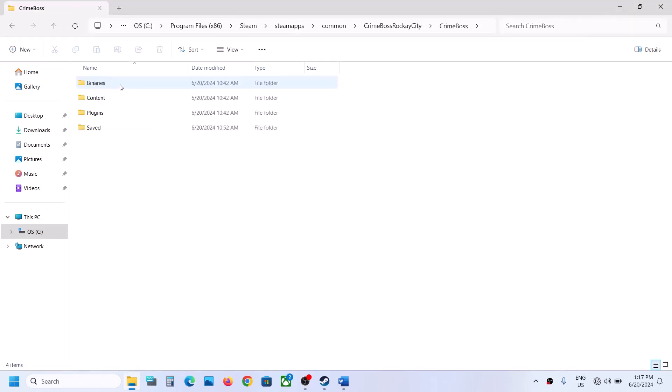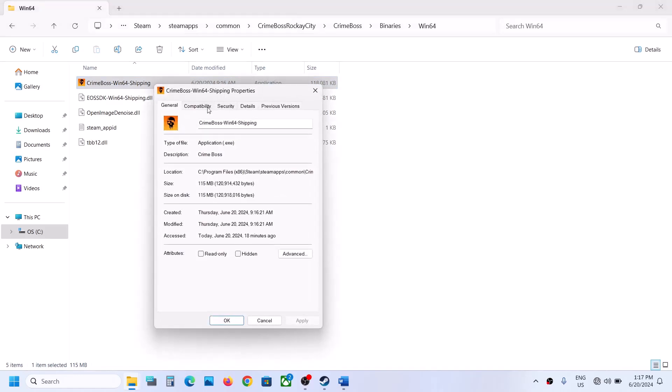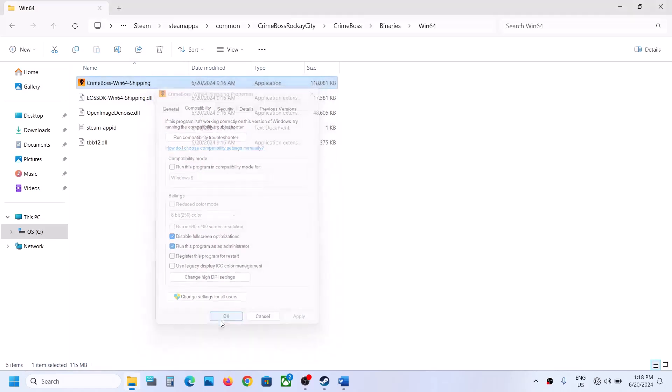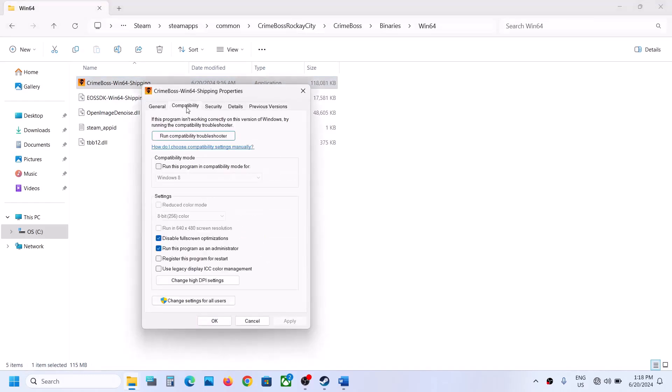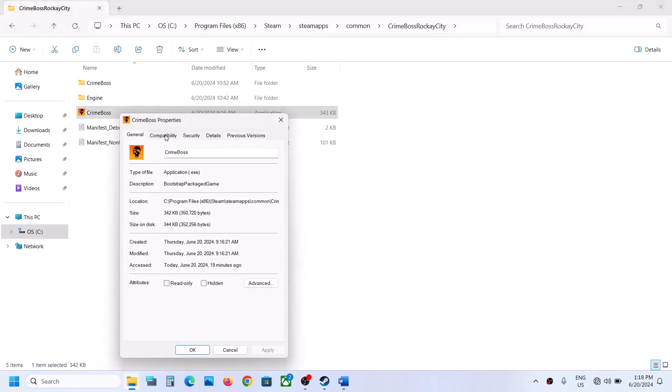Also open the Crime Boss folder, then Binaries\Win64, find the game EXE file, right click, select Properties, go to the Compatibility tab, and repeat the same steps: try Run as administrator, then Windows 8, then Windows 7, then Disable full-screen optimizations. If still not working after trying all these options, uncheck all the boxes and hit Apply, click OK, then go back and do the same with the first EXE file.